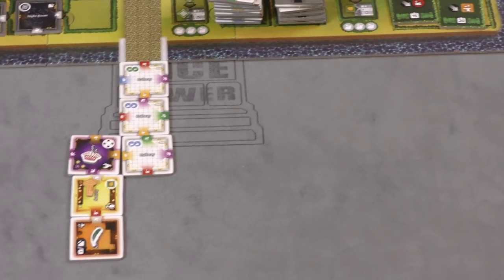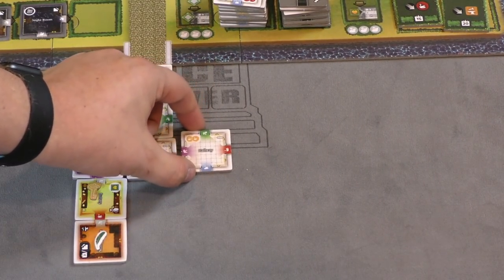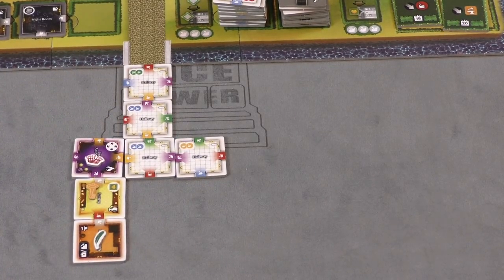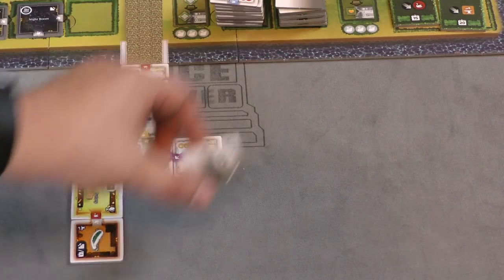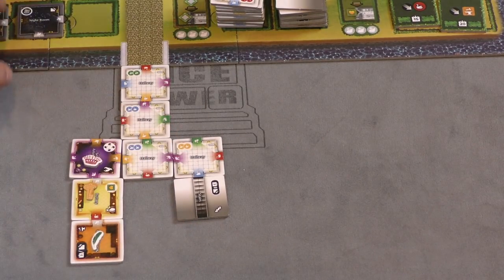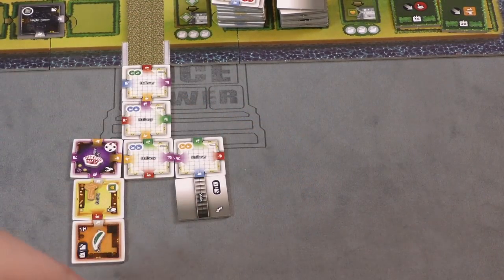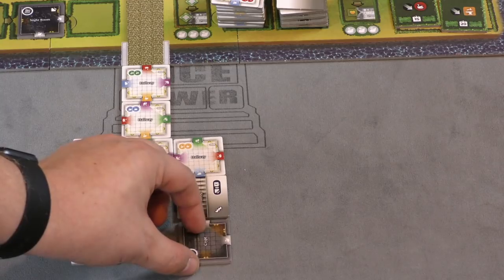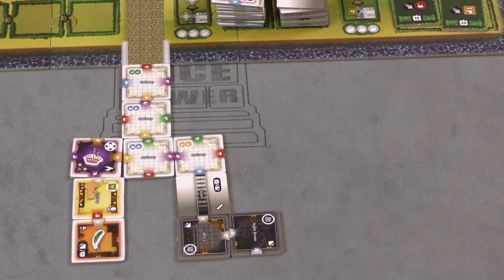There are other things you can do besides building a room on your turn. You can also build a hallway — hallways have a lot of connections and their completion bonus is getting a couple of swans. You can also build stairs. Stairs have a light end and a dark end. The reason you need stairs is because below-ground rooms can only hook up to stairs — specifically the dark end — or to another below-ground room.